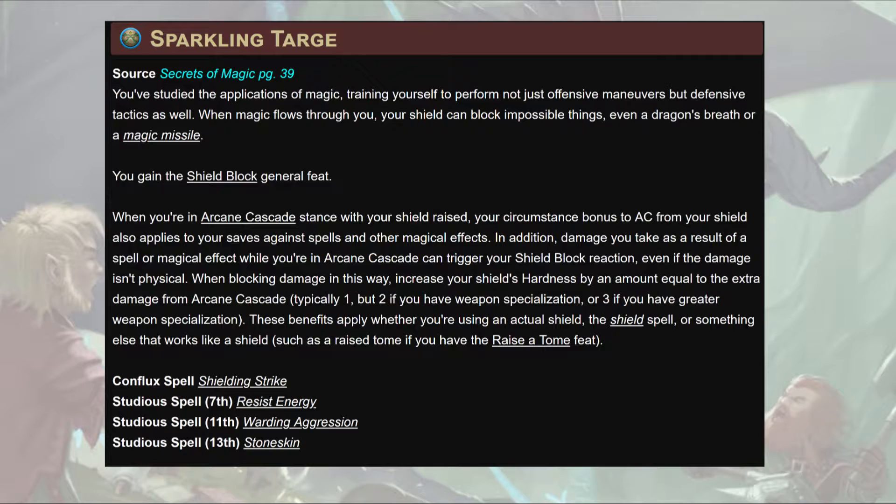By taking Sparkling Targe, we gain the Shield Block general feat. While in Arcane Cascade with our shield raised, our circumstance bonus to AC from the shield also applies to saves against spells and other magical effects. In the early days of the playtest, one of my players' fighters asked me: 'Can I raise my shield versus this reflex save spell?' Well, the Sparkling Targe Magus can — and also will saves. You raise the shield and it raises a mental shield in your head at the same time.